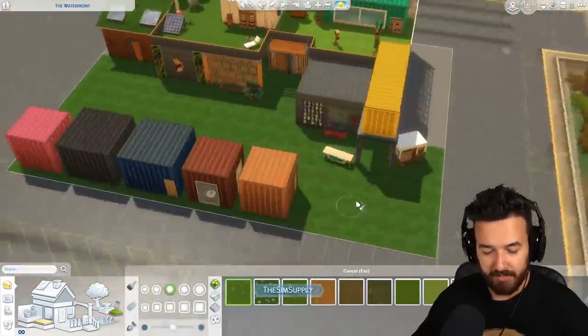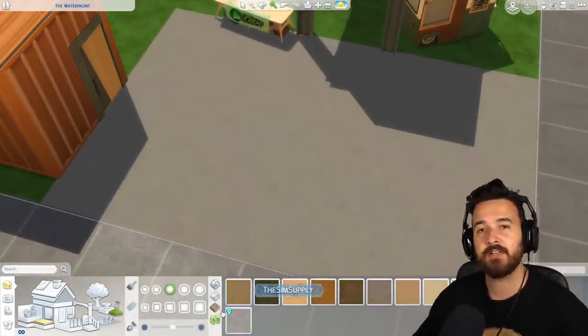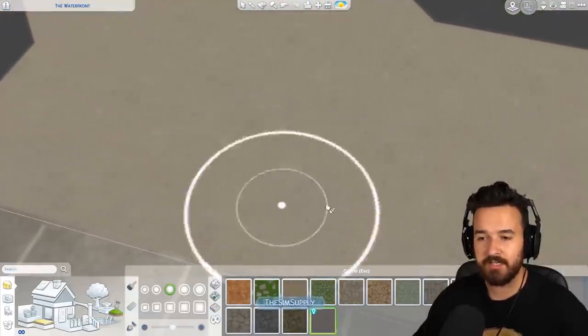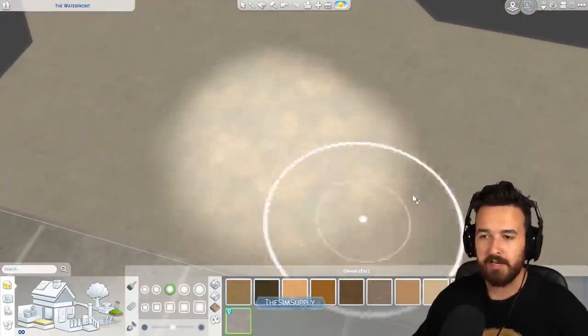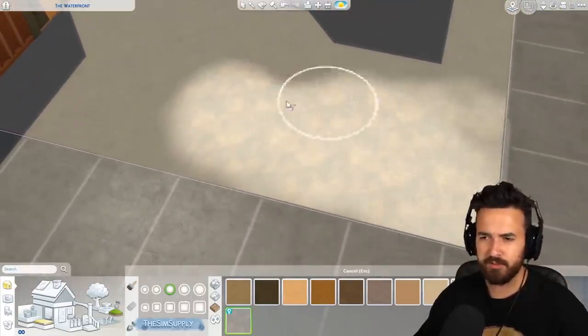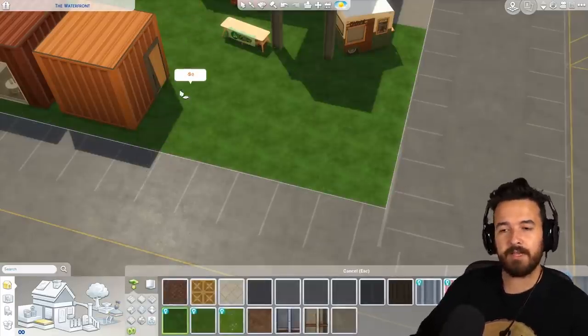We also have a couple of new terrain paints — nothing too crazy. There's a pristine concrete and a quarry gray, which is just a lighter stone color. Nothing too special, but we don't often get terrain paints, so it's nice to have some.